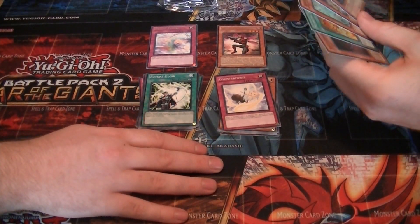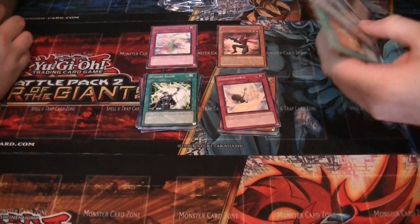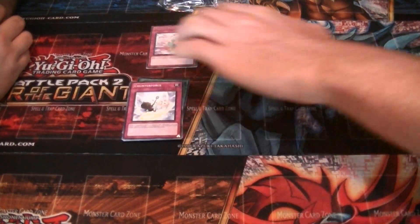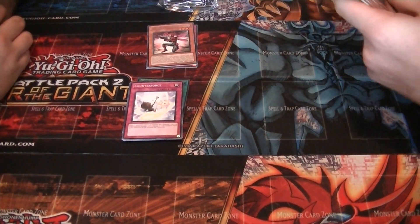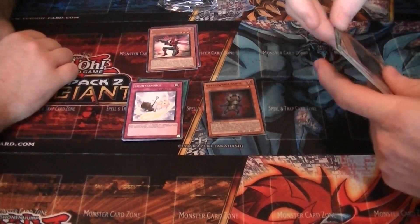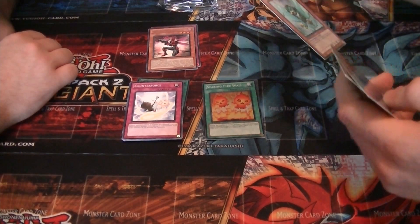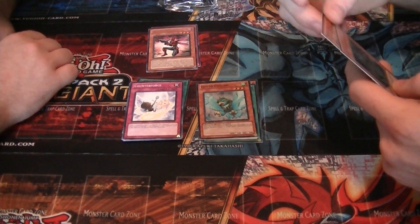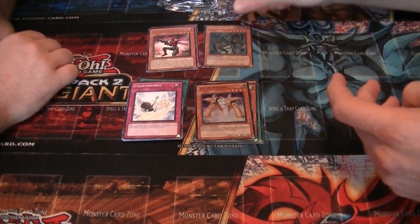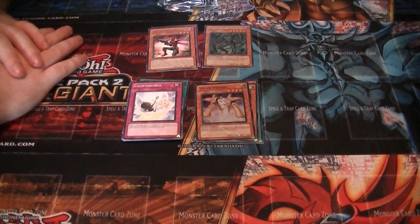Four super rares and a secret rare. The super rares are Steel Swarm Scout, Searing Fire Wall, Gustall Goldo, and Violent Soldier. The secret rare is Steel Swarm Mantis — ooh, that's pretty neat! And then we will open the starter deck.